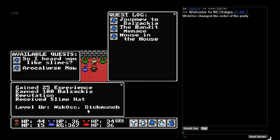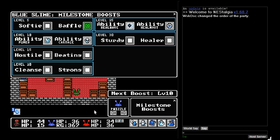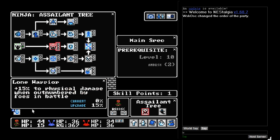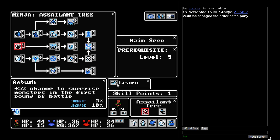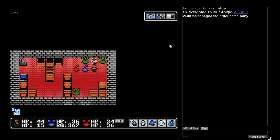Level up — Whiskosk Dick Munch! And a slime hat. We've got another level up, which means skill points. 15% of physical damage when outnumbered by foes, but you've got to be level 10 to get that and have 2 points in Ambush. So we've actually got to put 2 points in this to be able to even get that next skill. That kind of decided where we were going to spend our points.